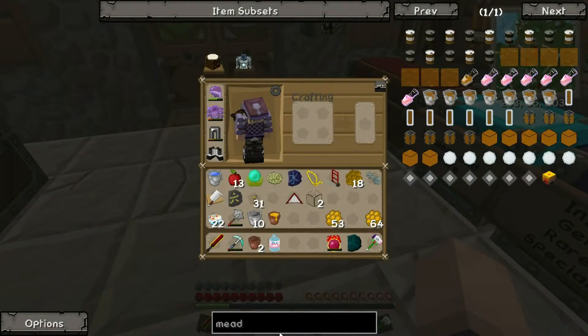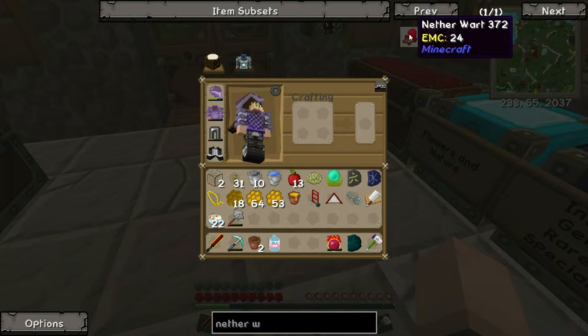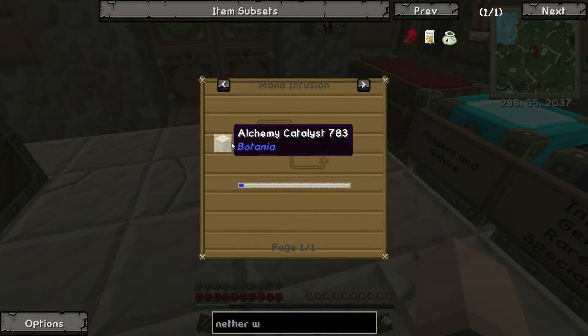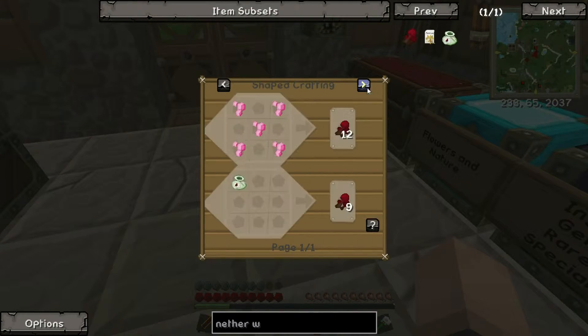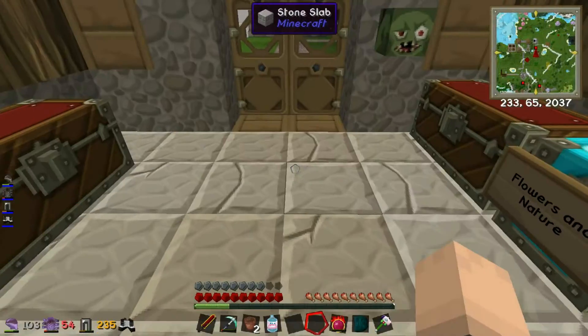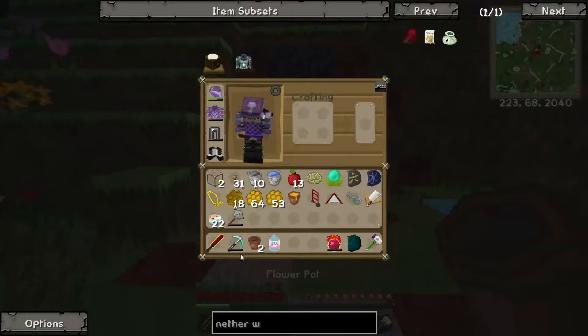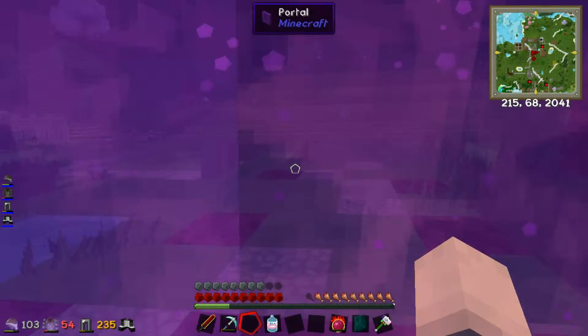Do we have any netherworts? Let's see if there's an easy way of making it. A blaze rod in that — okay. A lot of witchery stuff. All right, so it looks like we're just going to have to go to the Nether and get ourselves some netherworts. Now, I did actually find — I think I found a fortress.